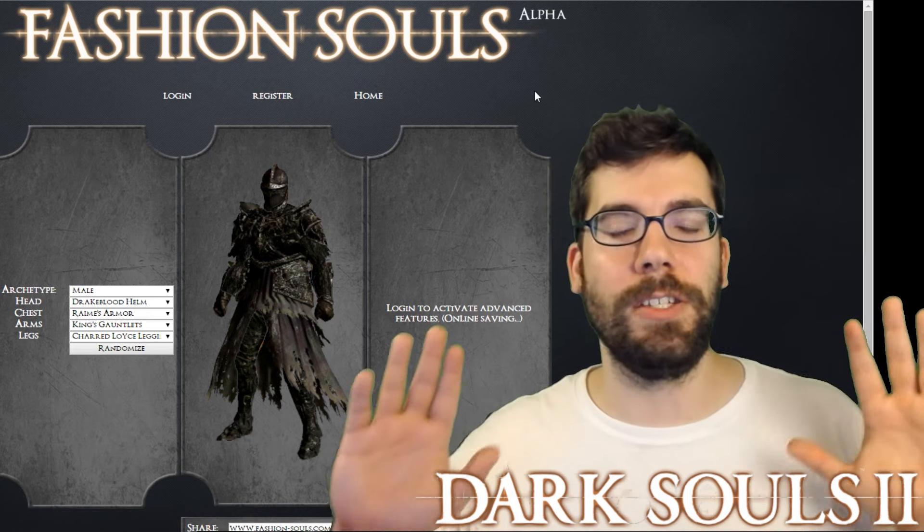Godless Crom says, 'Sanctum knight helm, Forlorn armor, Forlorn gauntlets, Forlorn leggings — looks awesome in my opinion.' Unfortunately I can't actually show that because they don't have it in this program — it's from Scholar of the First Sin, the revamped version for PS4, PC, and Xbox One. So I just made something random — like a hipster hoodlum who does parkour and thinks he's a badass with this light color. He wants to be noticed. Yeah, he's not winning the red carpet.